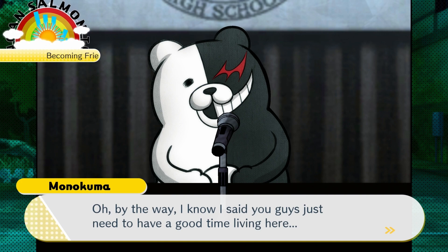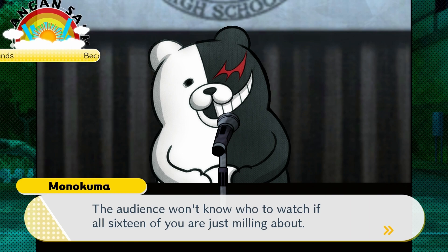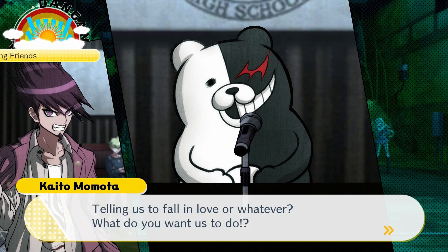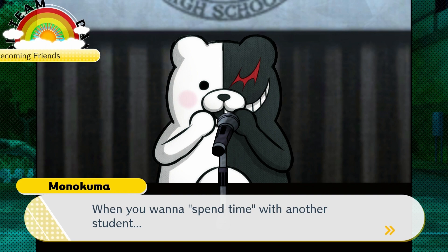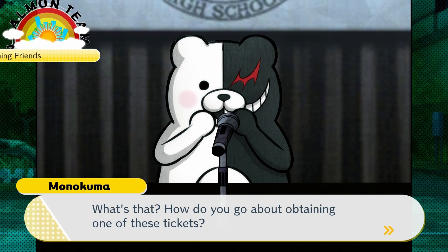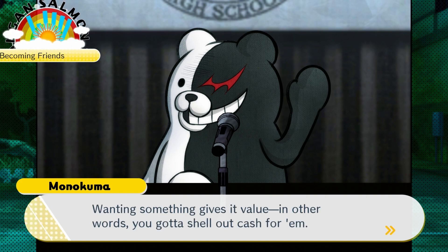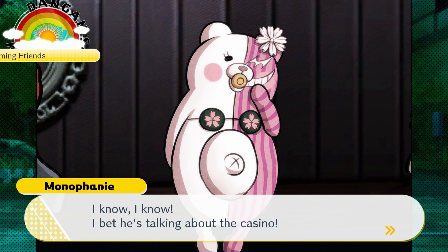The romantic sparks won't fly if you guys just do whatever you want. The audience won't know who to watch if all 16 of you are just milling about. What the hell are you talking about — telling us to fall in love, what do you want us to do? Calm down, I'm about to explain! When you want to spend time with another student — in other words, when you want to go on a date — please exchange a date ticket. I never said these tickets were free — wanting something gives it value, in other words, you gotta shell out cash for them! You guys have already seen a place on campus where you can earn cash — the casino!